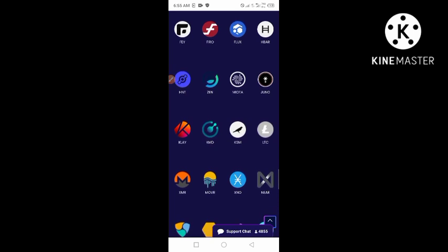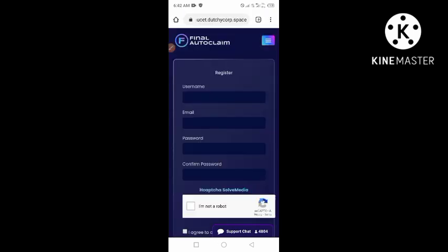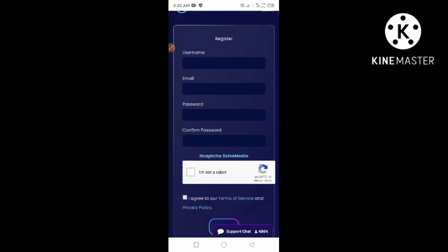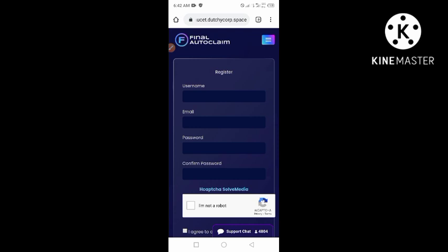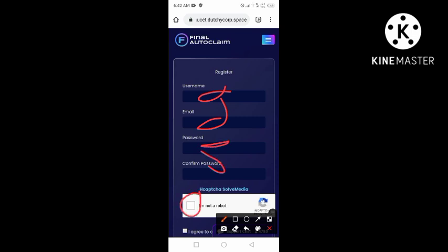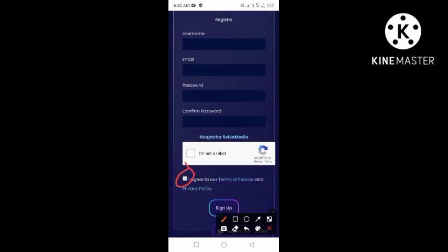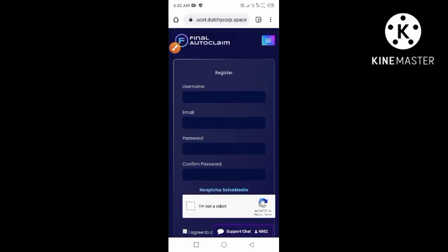To sign up on this website, once you watch this video move over to my Telegram channel and click the link there — it should bring you to the sign-up page. Once you find yourself there, go ahead with the sign-up process. Fill in your username, email, choose a password, confirm your password, solve the CAPTCHA by clicking 'I am not a robot,' and then accept the terms of service and privacy policy. Then click sign up.